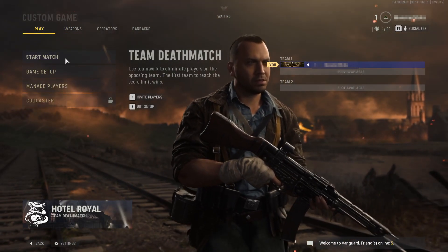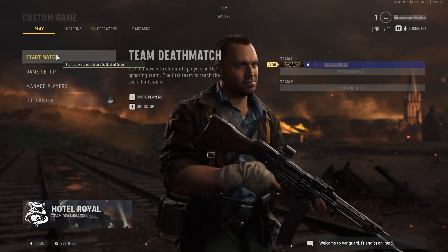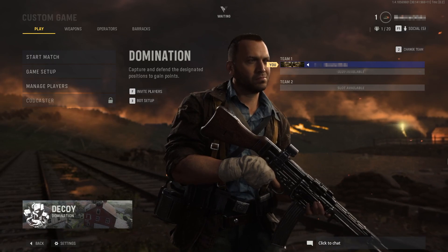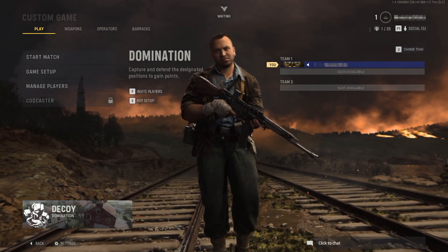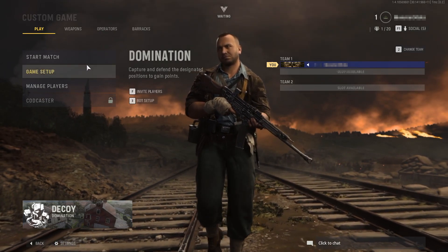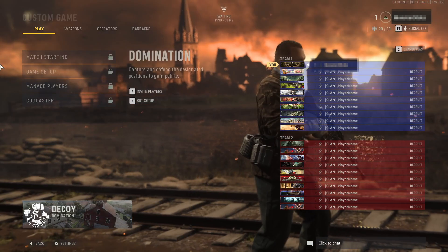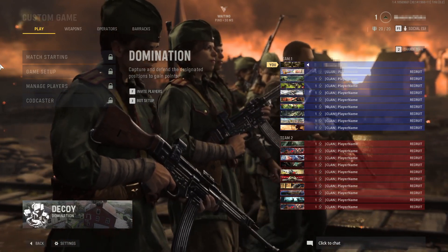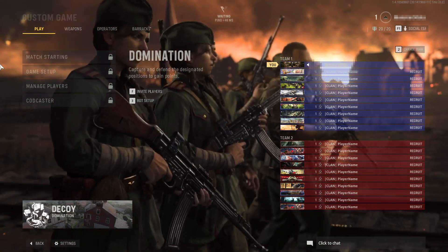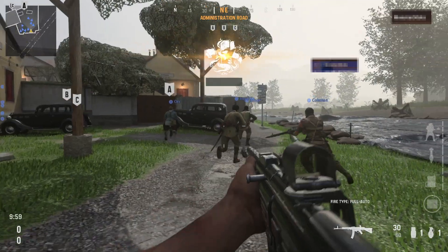Once you're happy with your game setup you can then start the match, or you can choose to wait for your friends. If you enabled bots, pressing Start Match will auto-fill all the teams — as you can see it's done that now because I pressed Start Match and it's beginning to start the match.